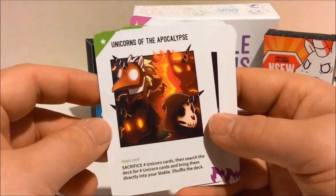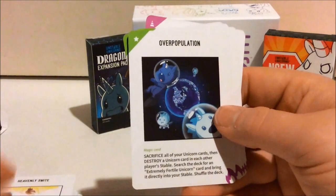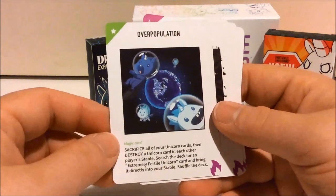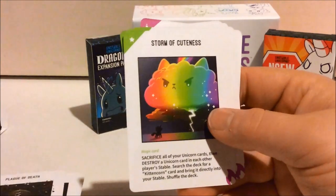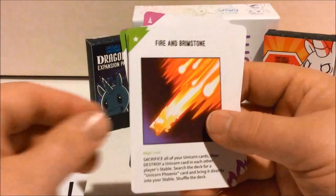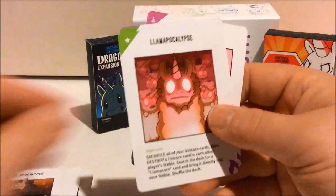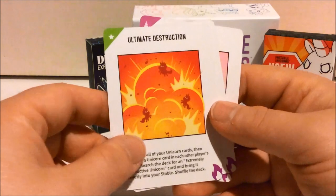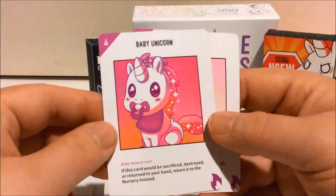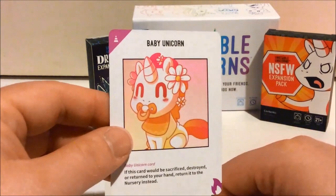Heavenly smite. Overpopulation. A plague of death. A storm of cuteness. Fire and brimstone. Zombie apocalypse. A llama apocalypse. Ultimate destruction. And some more baby unicorns here.